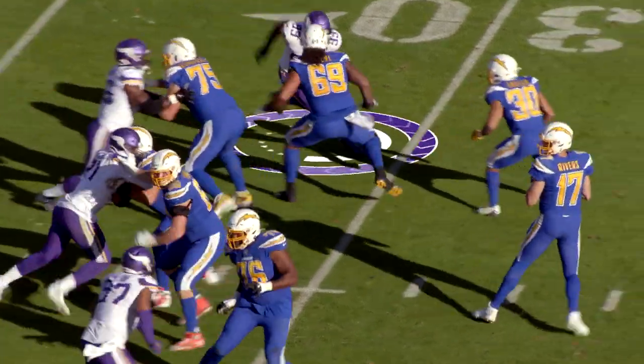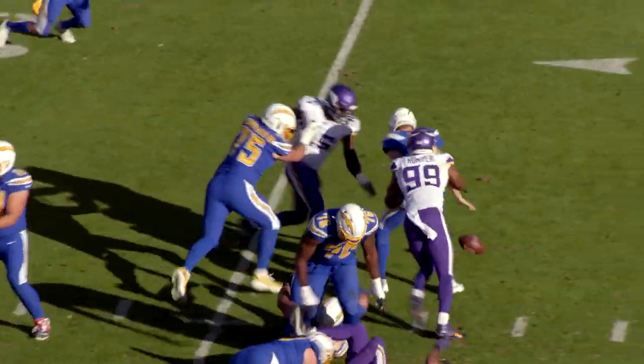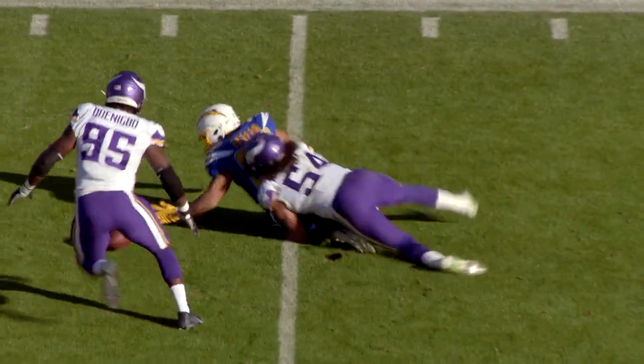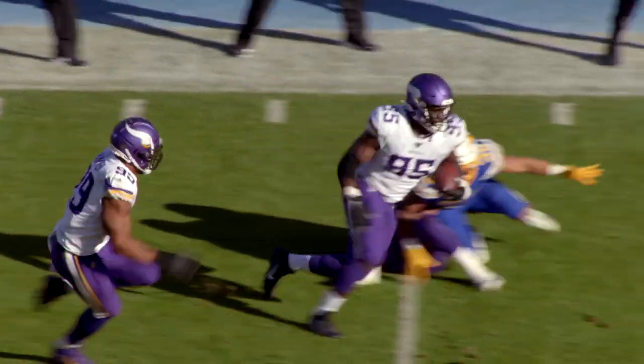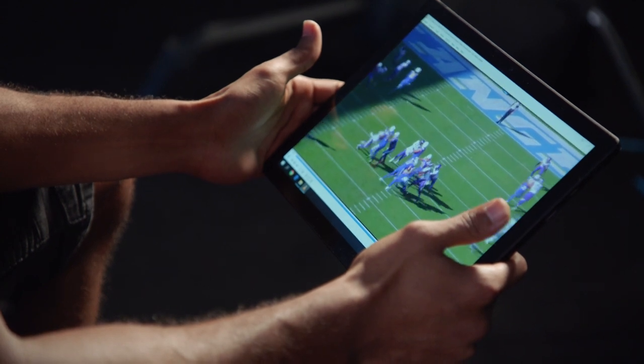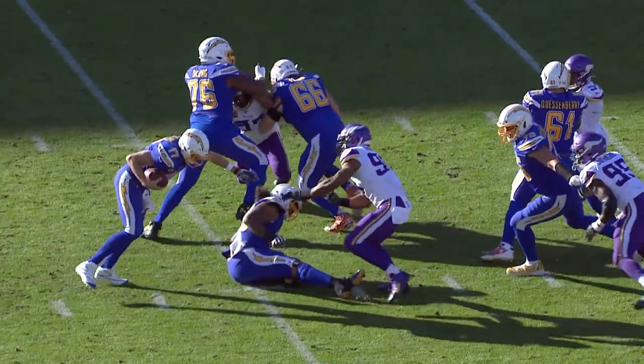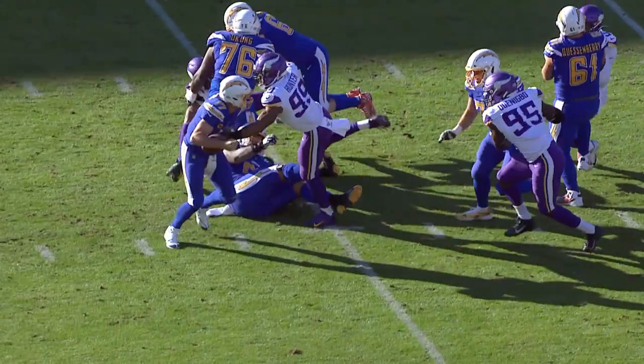Freak, man. Philip Rivers, back to pass. He dropped the ball. It's about to be picked up by a Viking. And it's Danielle Hunter again. Hunter just went right through and threw him down at Rivers' feet.